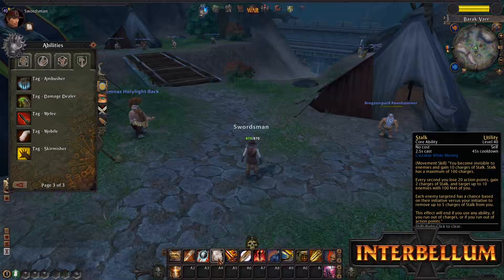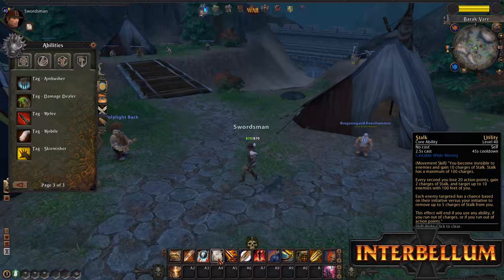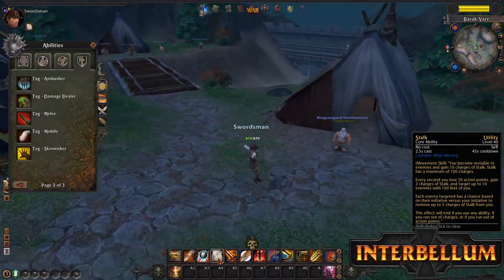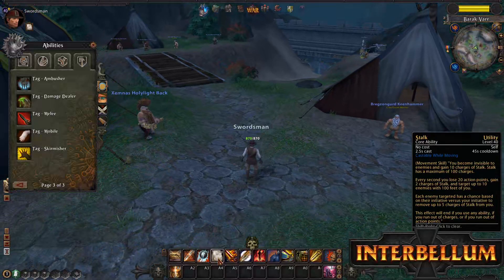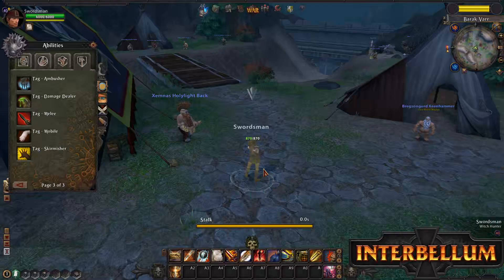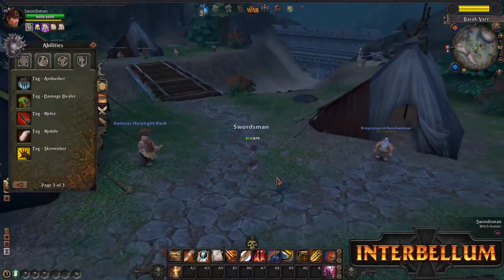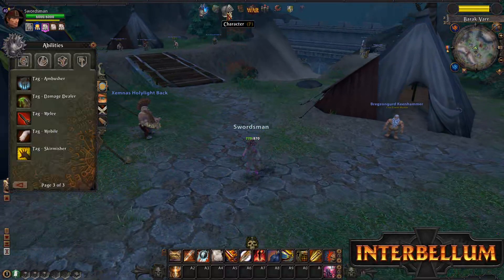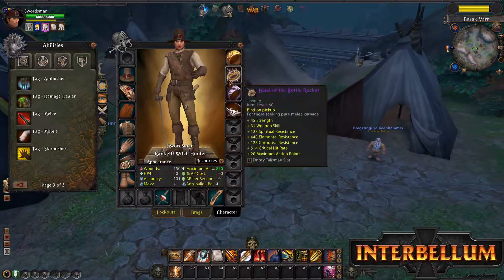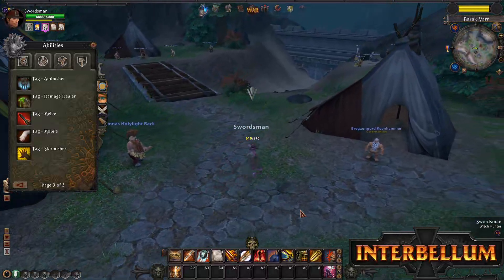Whenever you go into Stalk, you gain 10 charges of Stalk with a maximum of 100, and this is mostly used to determine when you are going to be pulled out of stealth. While you're in Stalk, every second you will lose 20 Action Points, and you cannot gain Action Points while in Stalk — there is absolutely no way to gain them. So even if you normally have 10 AP per second, that doesn't matter; you're still losing 10 through the duration of Stalk.